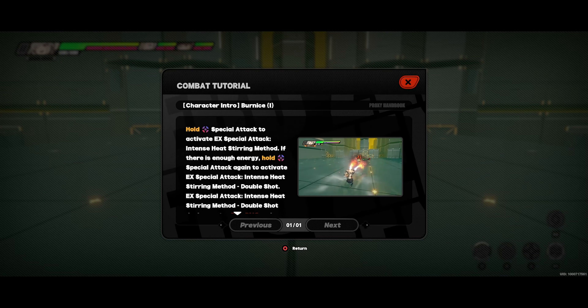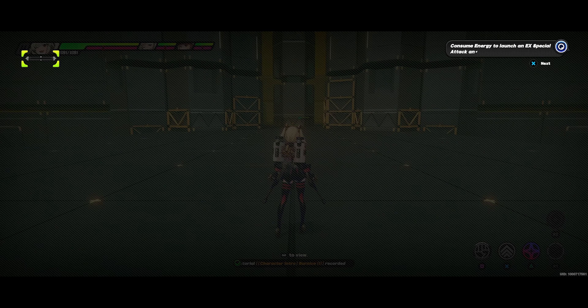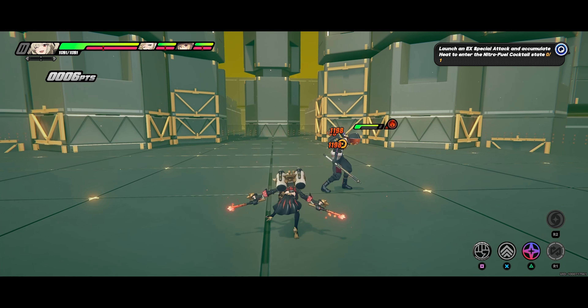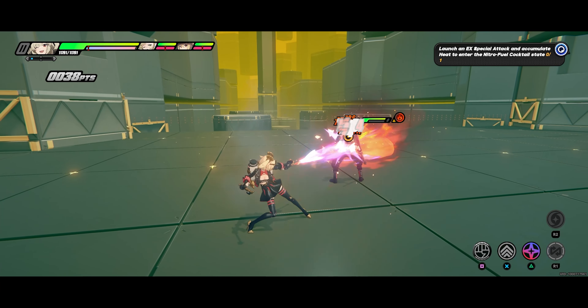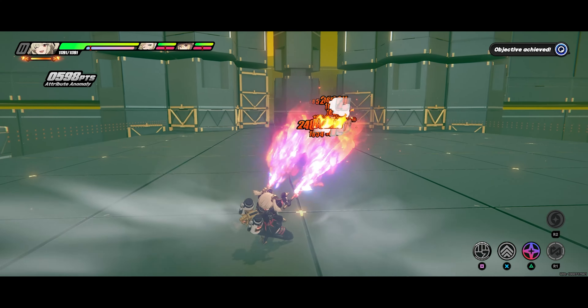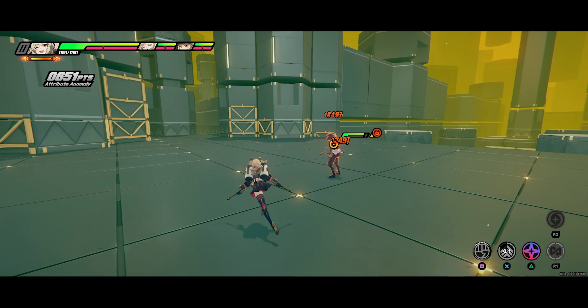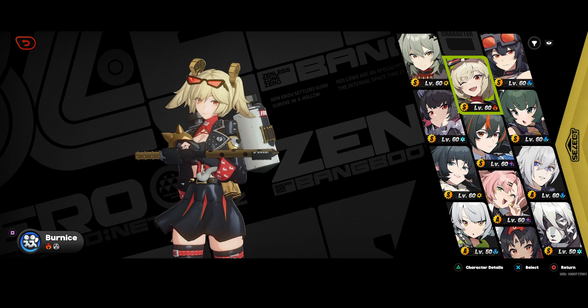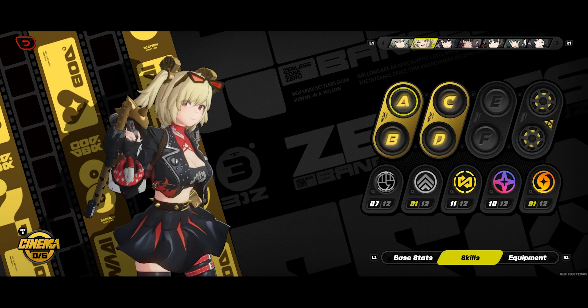Hey guys, Munchies here and welcome to another Zenless Zone Zero video. In this video I'm going to be going over how Bernice works as a sub DPS. As a sub DPS she is fitted into teams that support other characters, mainly anomaly characters like Jane or Piper. I'll be going over how her kit works and how she works in synergy with these characters, starting with her skills.